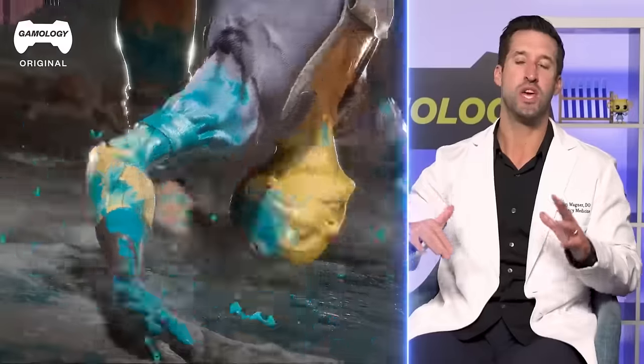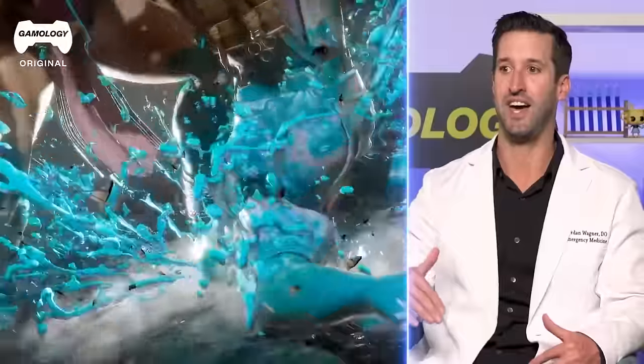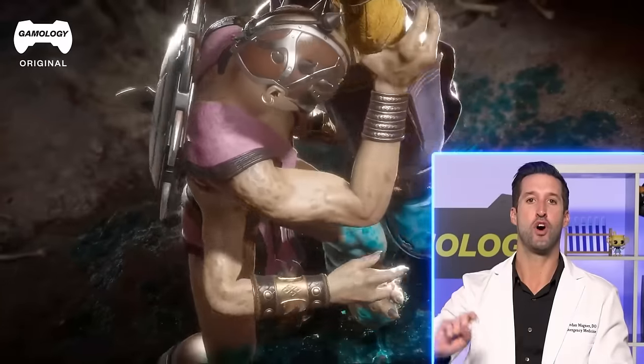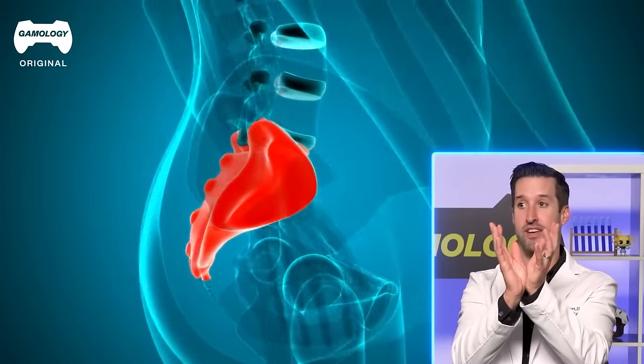I would think the amount of force that this individual is placing on the skull would cause a skull fracture, especially on the side. One thing I will say: all the vertebrae injuries — they're missing the sacrum. The sacrum is fused vertebrae together on the bottom, and it looks like a triangle.